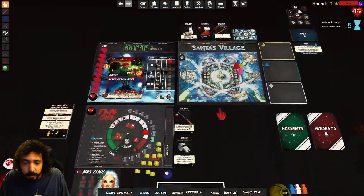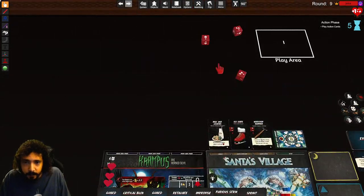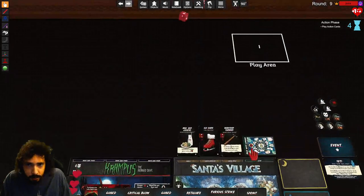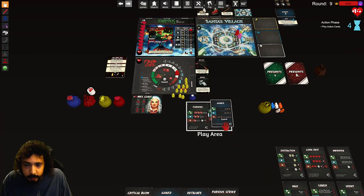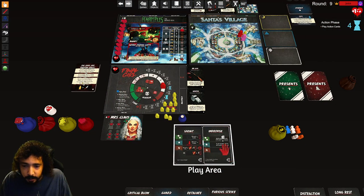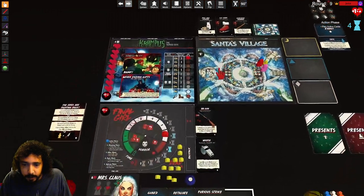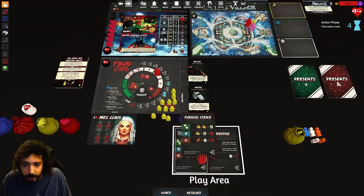Improvise — get rid of short rest and weak attack — so now we got two dice for the next roll, lose the time. I'll play improvise again — get rid of a sprint and a guard, that gives double success, so all threes and fours are successes until end of phase. Play critical blow.